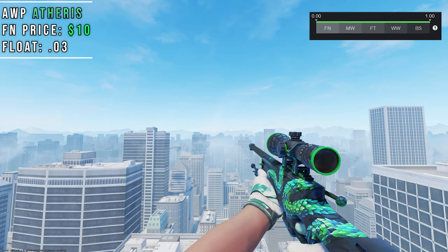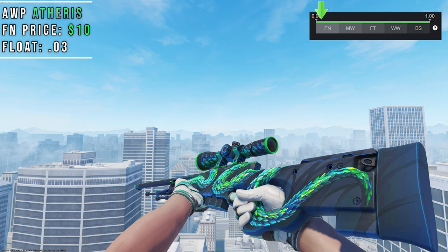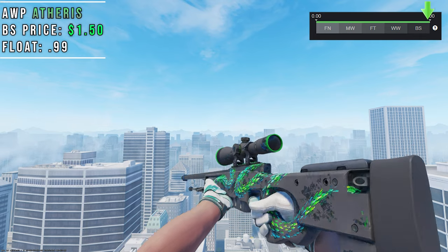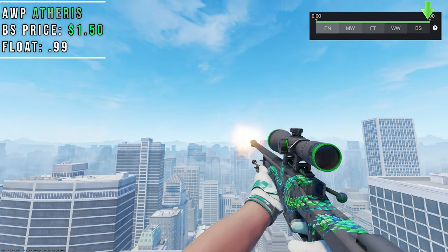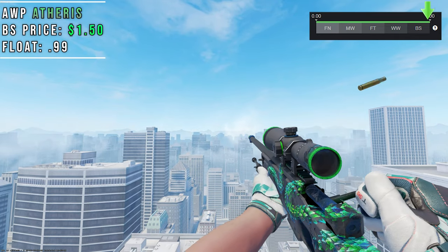The AWP Atheris is very interesting because it's not the typical wear pattern where you see a color change happening with higher floats. Here you have a base blue coat with a drawing of a viper on the side, complete with scales on the scope. However, in Battlescar you maintain the snake drawing on the side but the entire skin becomes a standard polymer grey. I have to give props to the artist for this skin because the wear pattern they designed here is incredibly detailed and intricate.